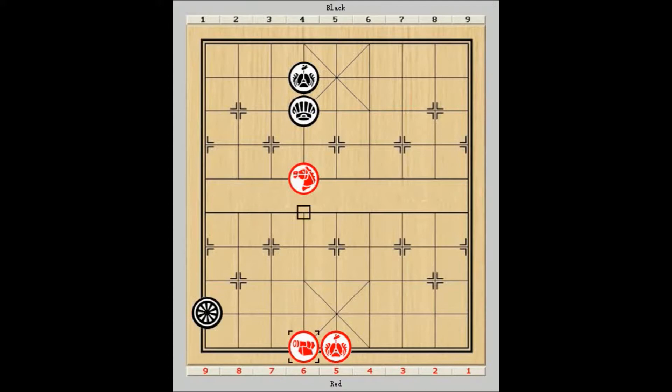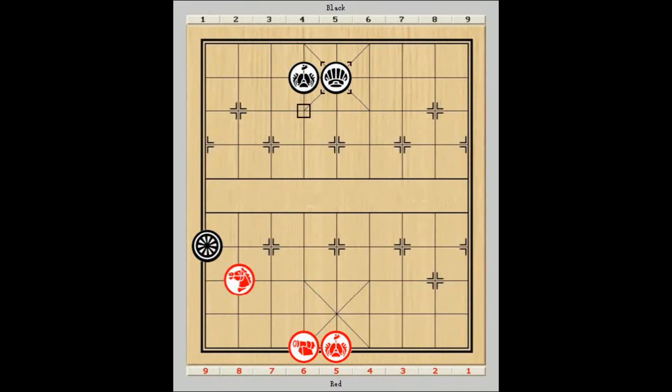If black chooses point B, then black's last 3 moves are all false. Now comes the decisive blow. From this outpost, the horse is attacking the chariot and denying the chariot access to the centre at the same time. Moreover, red now has the fatal continuation: horse 7 plus 6 followed by horse 6 plus 8 or horse 6 plus 4 double checkmate. To hold the game longer, the only alternative left for black is either R1 plus 3 or R1 minus 4.